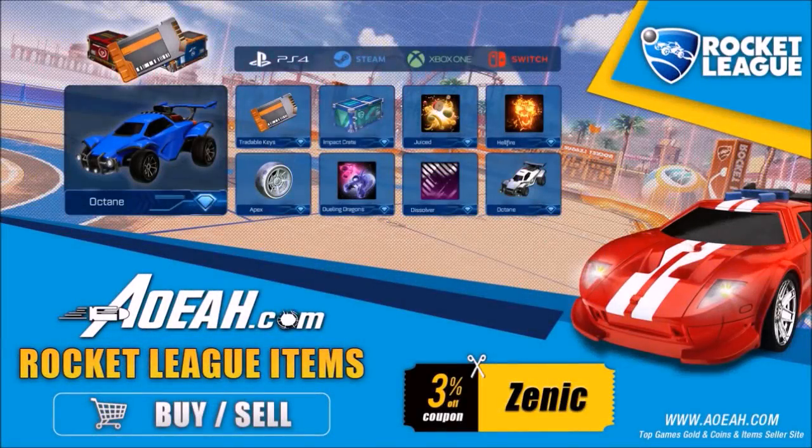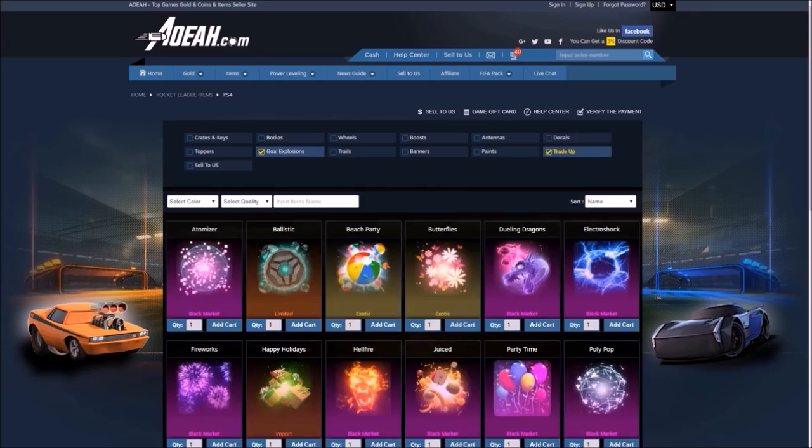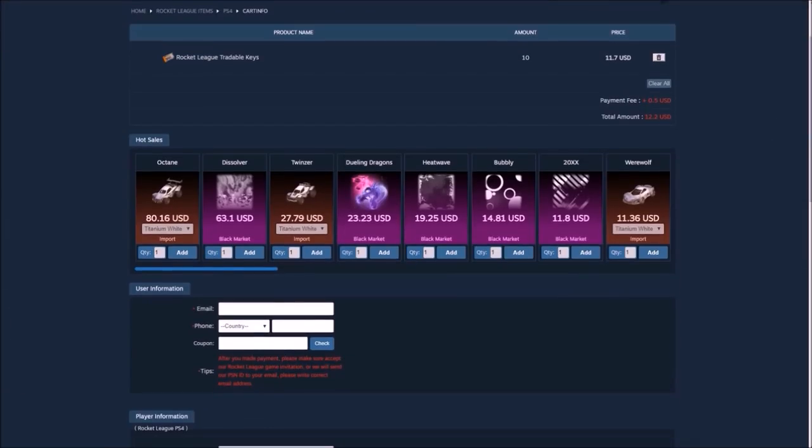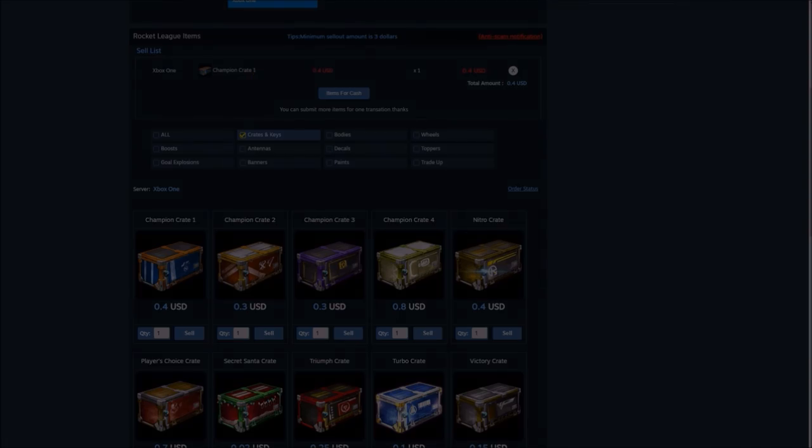Quickly before we hop into this video, I'd like to give a huge shout out to AOA.com for sponsoring this Rocket League video. This website gives flexibility to every single platform if you want to buy and sell loads of different Rocket League items — they do massive deals on there. Use code ZENIC at checkout and get yourself 3% off your orders.